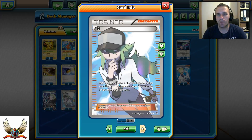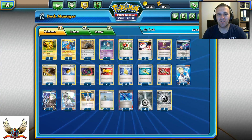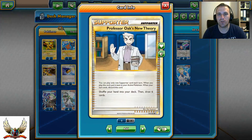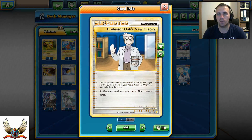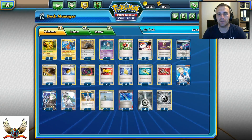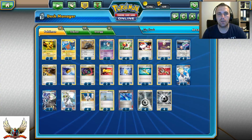Same goes for 4 copies of N — N is just a very good card and you need it in your deck. You don't want to discard any of your cards, so running 4 N and 4 Oak's New Theory is very good for this deck — you just don't want to be forced to discard with Professor Juniper. Also 3 copies of Skyarrow Bridge for Stadium wars, to counter Virbank City Gym with the Lasers, and to allow free retreat for Pokémon with 1 retreat cost.